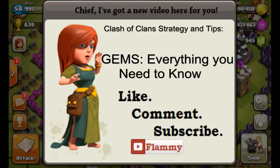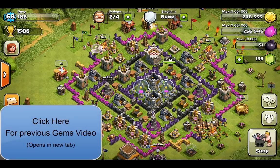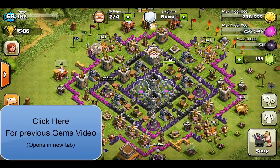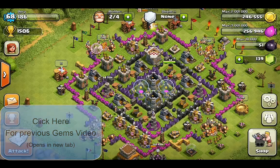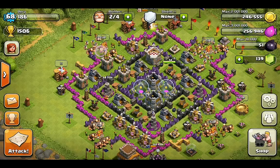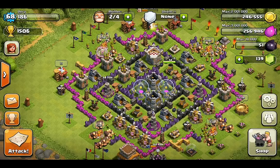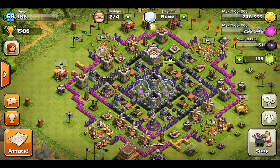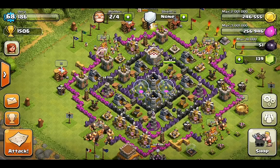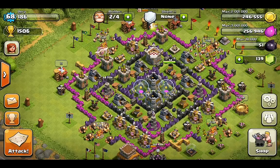Hello everyone, this is Flammy and welcome back. So we're here today to talk about another important topic: gems. I've already produced one gems video, but that was focusing on high level players and how they typically spend their money and spend their gems to stay ahead. Now we're going to be talking about gems from the perspective of lower levels and pretty much everyone who's not going to be spending lots of money in game. We're going to talk about how you get gems, what you can spend them on, the Clash of Clans Weekly Masters Tournament, and how you can use gems most effectively. Stick around to the end to see some cool math about how to use them most effectively.